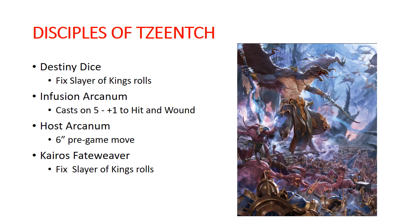Disciples of Tzeentch is an excellent choice for Archeon. Your Destiny Dice — the nine dice you roll at the start of the game and set aside — can be used to fix your Slayer of Kings rolls so you get the double sixes when you need them to slay big enemy models. There is a spell called Infusion Arcanum that casts on a five, giving plus one to hit and wound — really strong, and you can give that to Archeon to buff himself. The Host Arcanum gives a six-inch pregame move on all flying units, so combined with Archeon's 14-inch move, he moves 20 inches in the first turn. Kairos Fateweaver is also a fixer for your Slayer of Kings rolls with a similar ability to Destiny Dice.